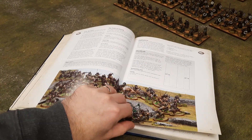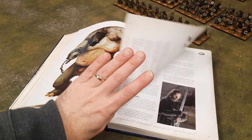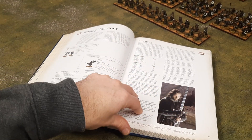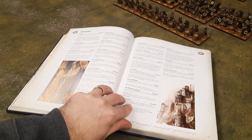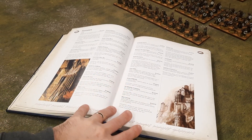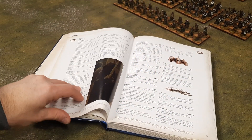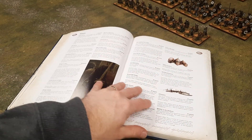Then on to battle — there are some scenarios and different ways of setting things up. It goes on to the army list section and explains how you build your army. There are also fortunes and fates, which are like special abilities and special weapons you can give your armies. Fortunes are for the good guys and fates are for the bad guys.